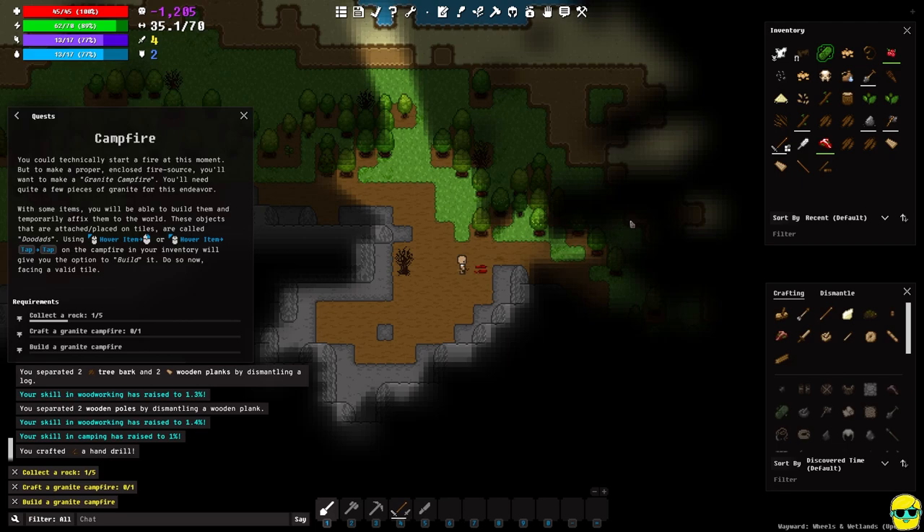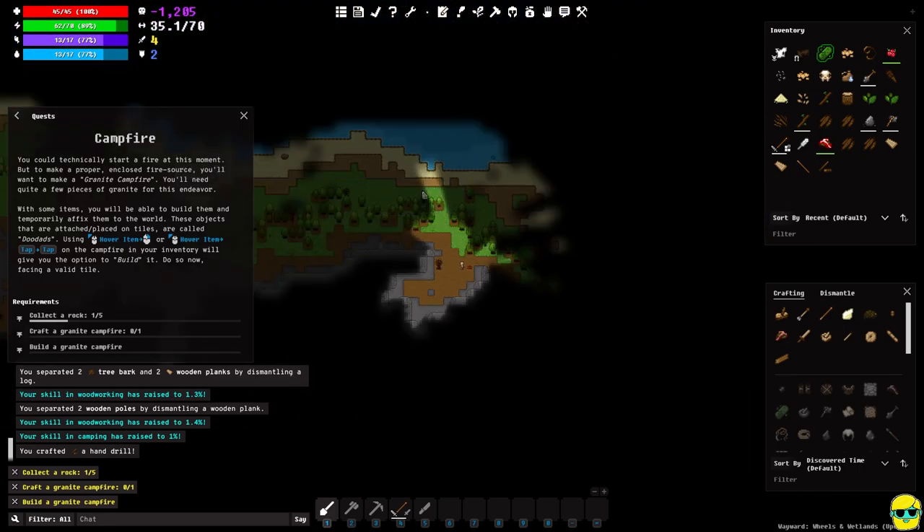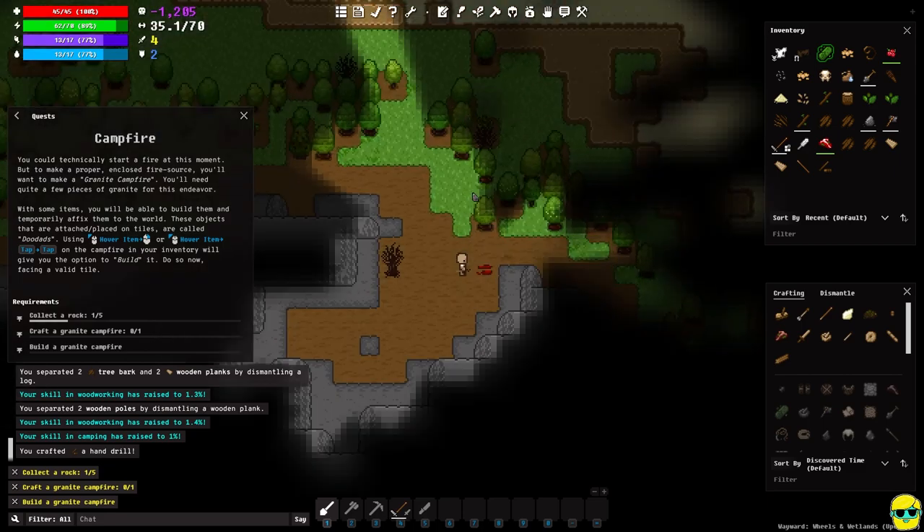It's a good idea to make a campfire near your base area where you'll use your bedroll. You want water nearby because you'll get thirsty and need to produce water, you want to cook meat, and you want access to as many different resources as possible. This is actually a good spot because right to the north is a good amount of seawater.